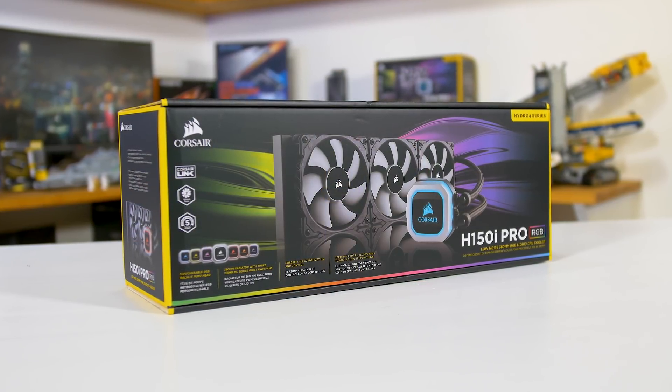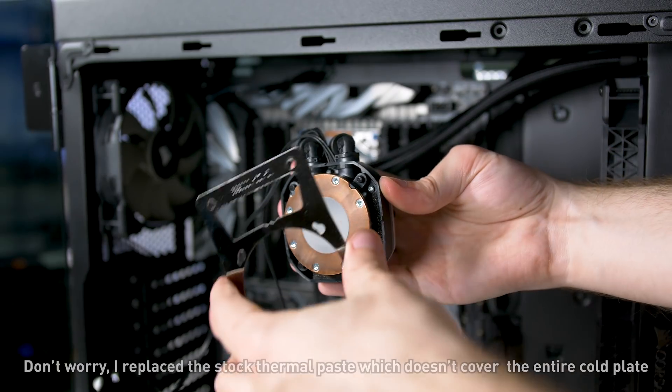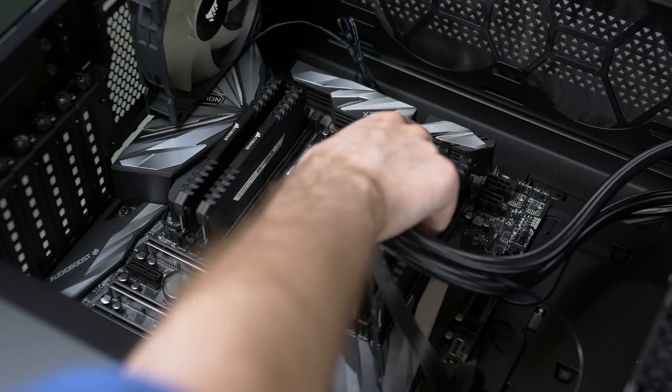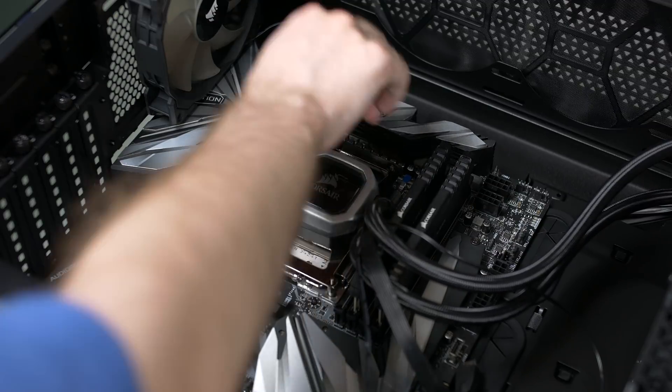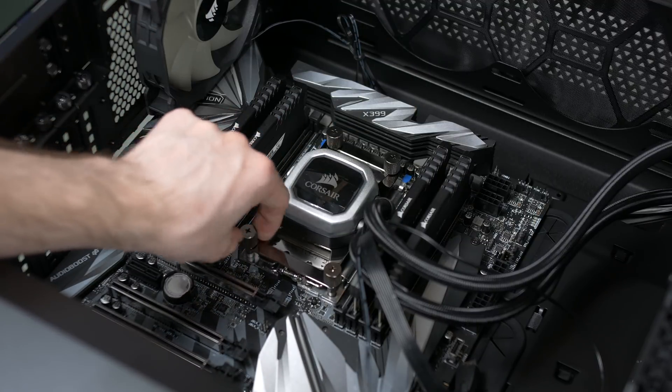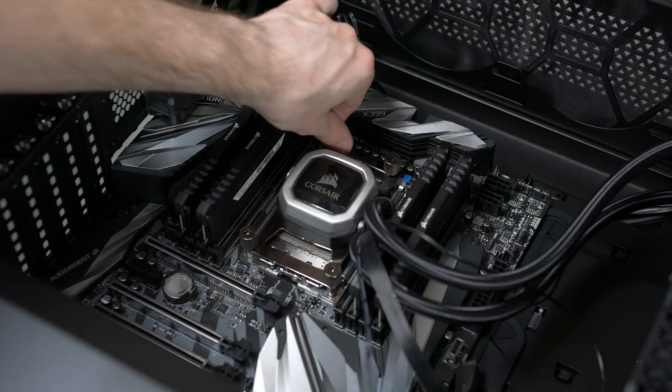One comment I saw a fair bit on the Threadripper build video was in relation to the CPU cooler. The Corsair H150i Pro doesn't have full TR4 IHS coverage; however, this actually isn't a big deal. I'm not seeing any hot spots, and under full load temperatures are sitting around 65 degrees Celsius. It probably would be cooler with full IHS coverage, but it's not necessary to get decent cooling performance. It was also a lot easier to work with Corsair to get the bulk of the components — sometimes the logistics of making a video wins out over getting the absolute top-of-the-line components. I haven't spent a lot of time overclocking and probably won't, as I'd have to go all out to beat what XFR and Precision Boost are already providing, and I don't want to risk stability on time-sensitive projects.